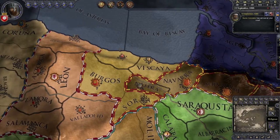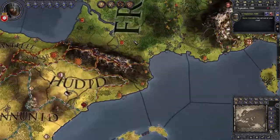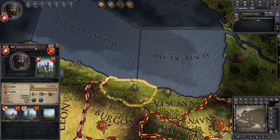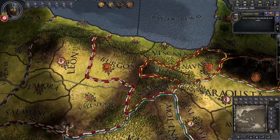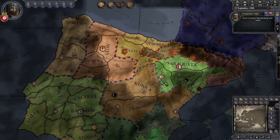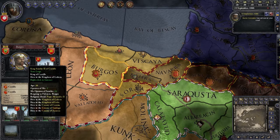When you start the game, you get dropped into this map and it's all quite confusing and enormous. But you shouldn't really worry about that — just focus on where you're starting from. I'm starting from this province, which is called Asturias de Santilla. The next thing I usually do to make this easier to visualize is click on the realms icon, which tells me what kingdom I'm part of. I am part of Castile, and I am one of the vassals of King Sancho of Castile.